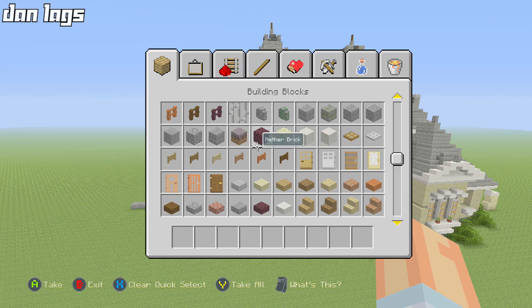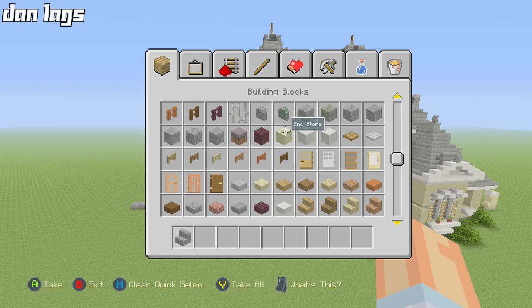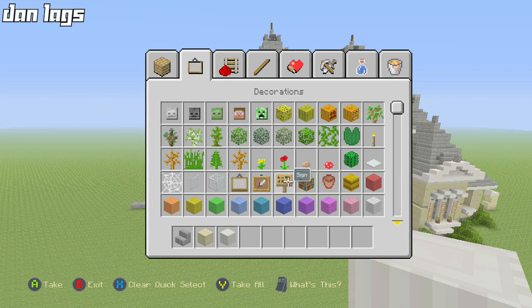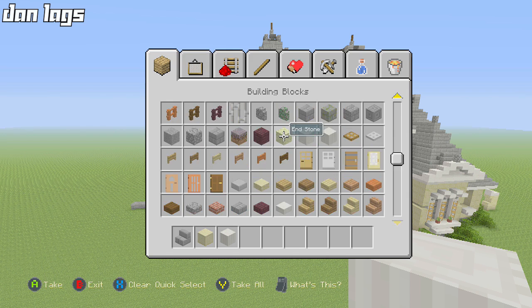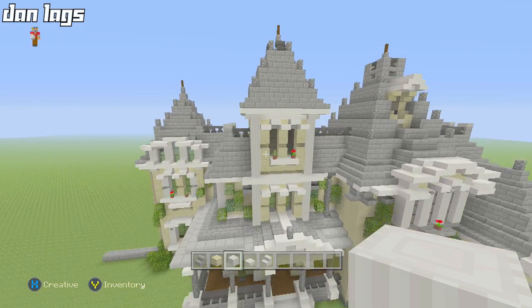I'm going to start by adding a few more small details. I'll grab a few blocks I need — the standard stuff I've been using throughout the whole build: some sandstone, smooth sandstone, some stone bricks, pillared quartz. And right here we're getting some pretty good progress done.